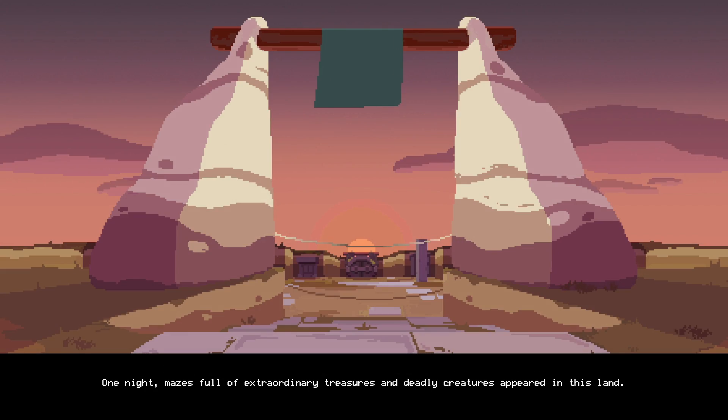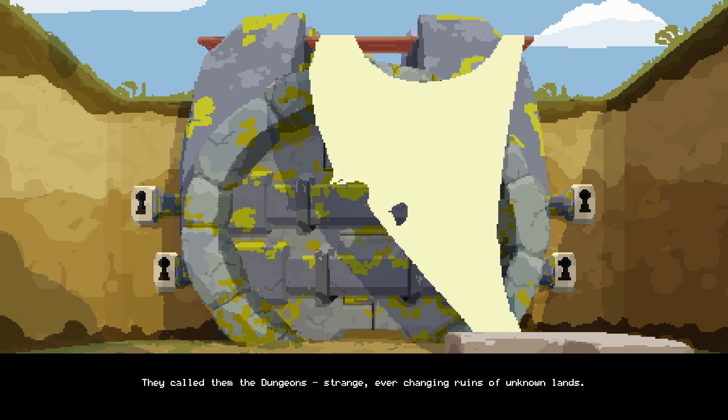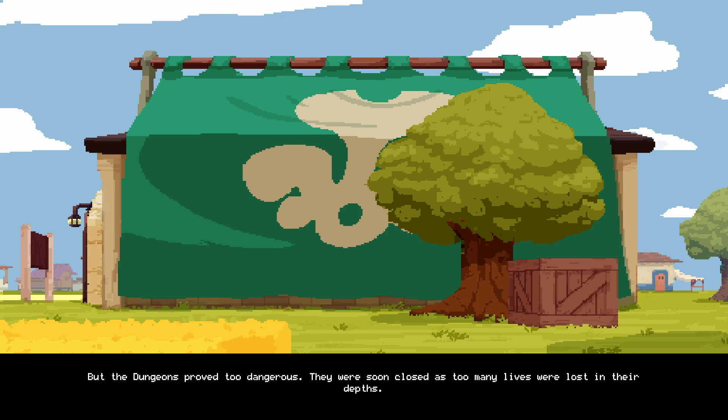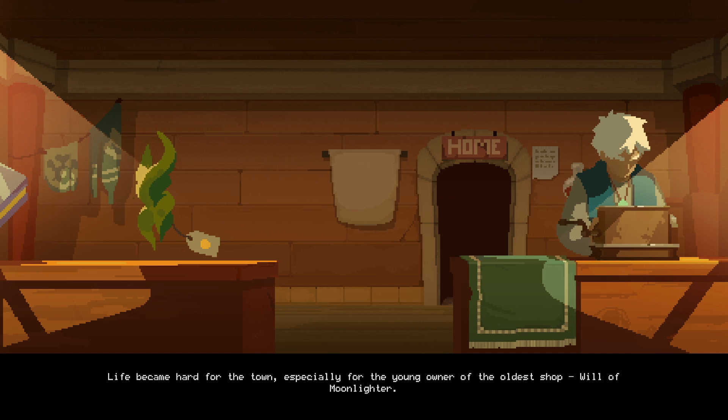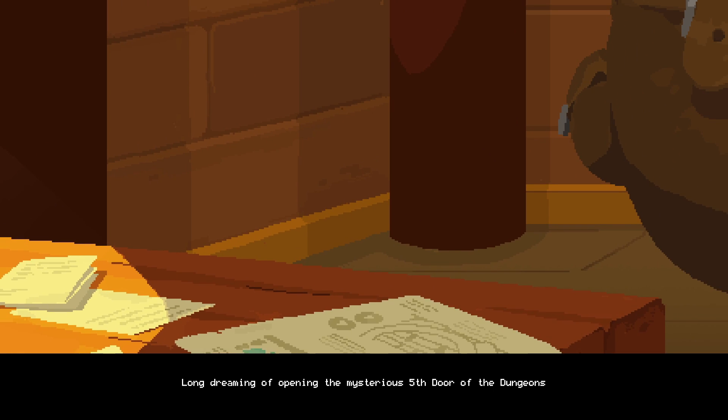Moonlighter takes place in a faraway village called Rhinoka. This small but growing and developing settlement is right next to a series of dungeons that have had quite the effect on the townspeople. These dungeons brought with them rich and mysterious artifacts but also dangerous and deadly monsters — a double-edged sword of having people constantly loot the dungeons for riches but also die in the process because of the monsters lurking inside.